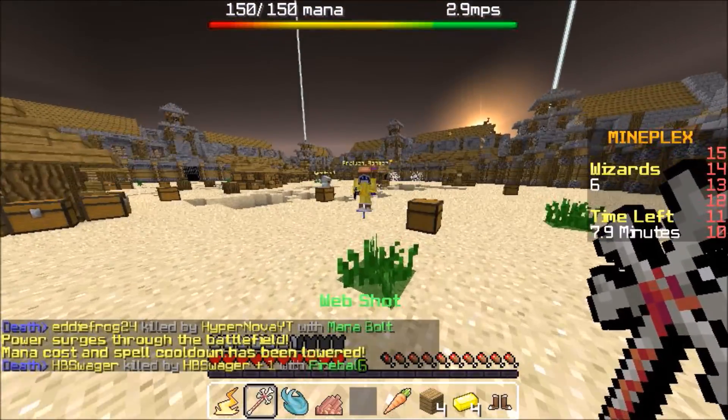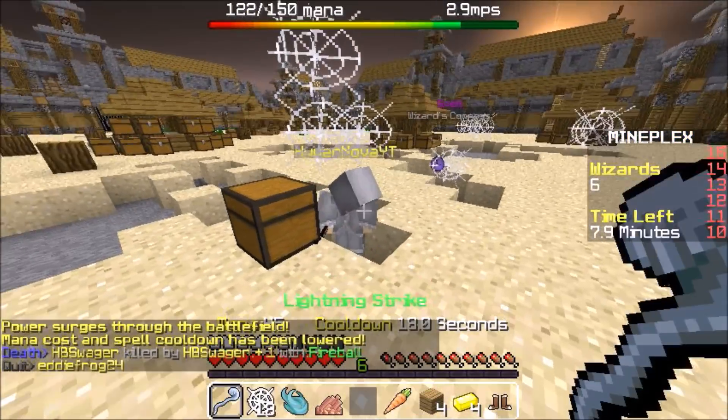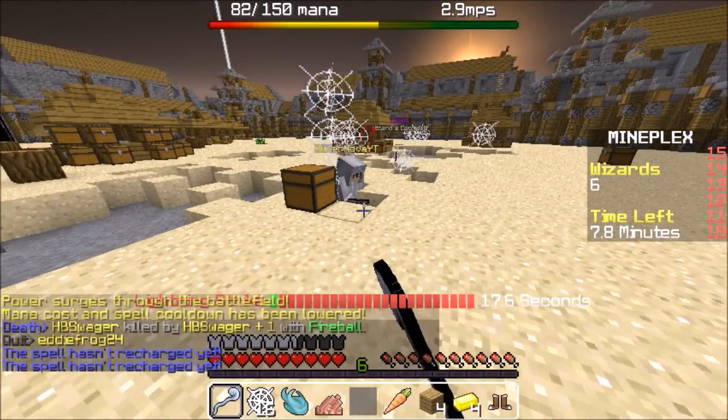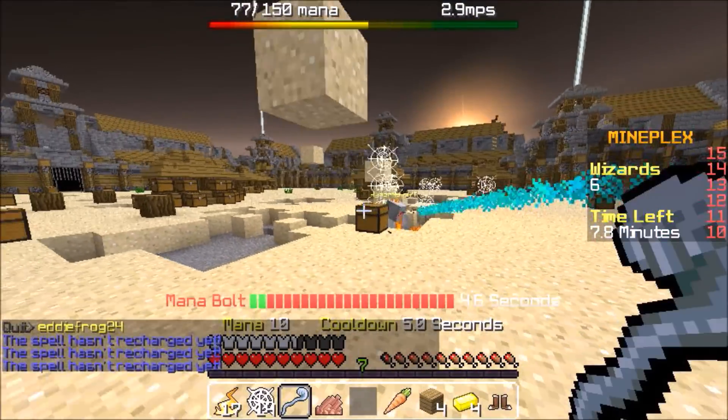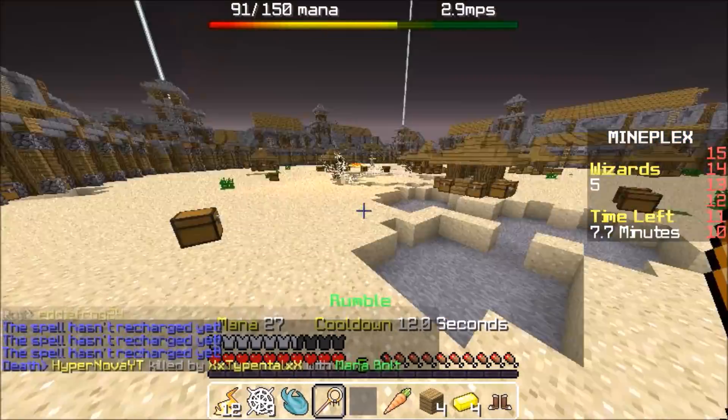I recommend using this combo when your Lightning Strike and Web Shot are both level 2 and up. Because at level 1, it won't do that much damage — Web Shot only flings out two webs, so you really don't have much of an opportunity to entangle someone in that combo.